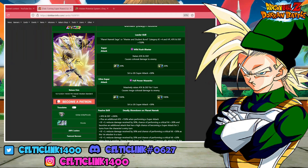Stacking damage reduction? Is there a wrong way to build LR TEQ Gohan and Piccolo?